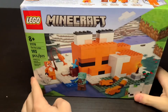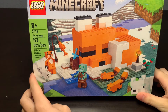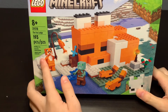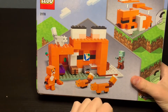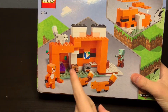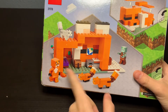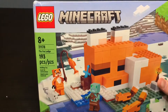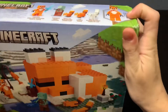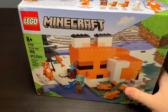First up we have one of the new 2022 Minecraft sets — the Fox Lodge set. It retails for $20 US and is new. I'll probably do a quick review on this. It has map cake boxes and a 16x16 green base plate, which is a really cool set. Oh no, my box is dinged — I don't really care about boxes that much, I'll save them but that's pretty much it.